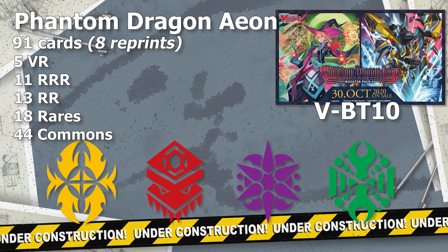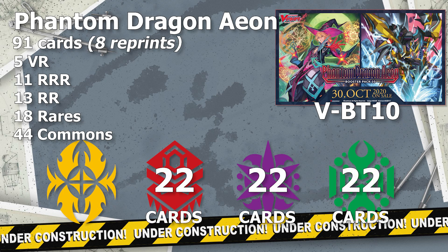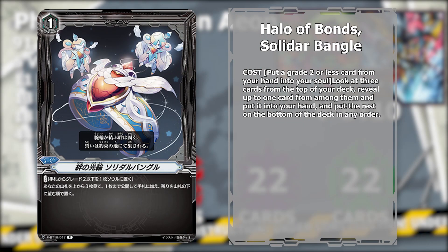Of those 91 cards, Tachikaze, Spike Brothers, and Mega Colony each get 22 cards. But it wouldn't be a Shadow Paladin set if they didn't get some kind of privilege — 2 VRs wasn't enough, as they also get a total of 24 new cards. For the 91st card, we have the brand new order card, Halo of Bonds Solidar Bengal.